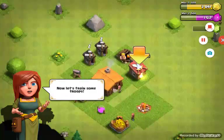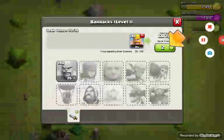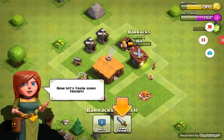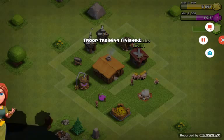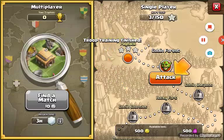Put a clan name suggestion down in the comments. I don't want to waste gems - actually, I might spend gems just to speed it up because it takes six minutes. Okay, let's go and attack.